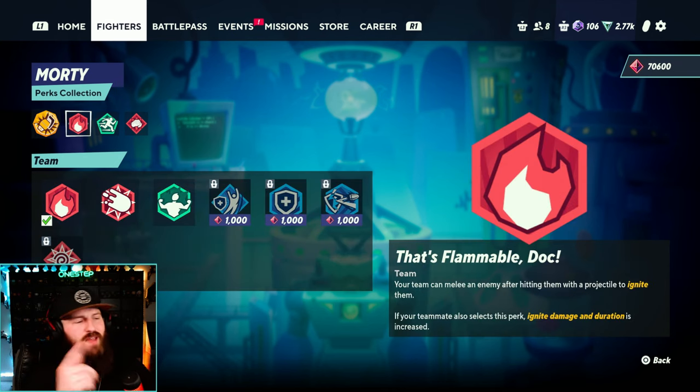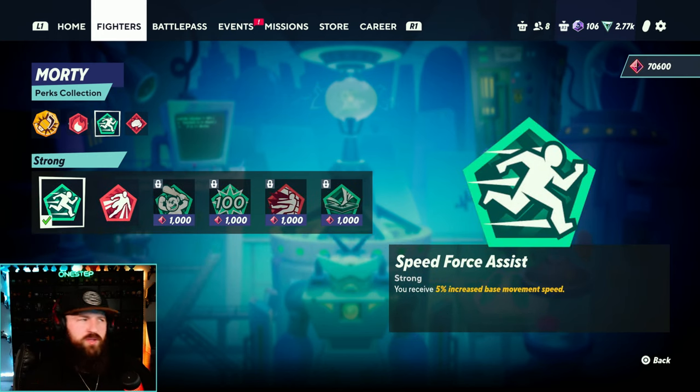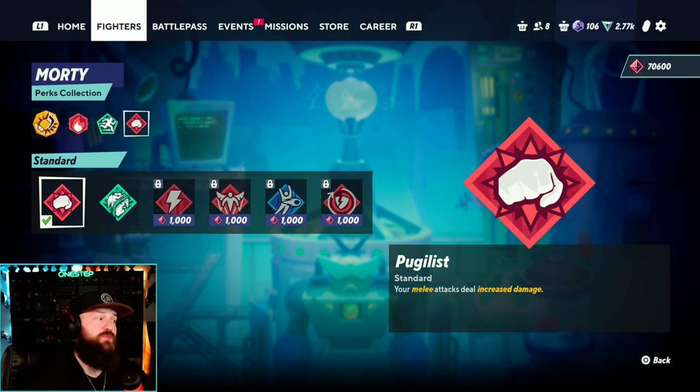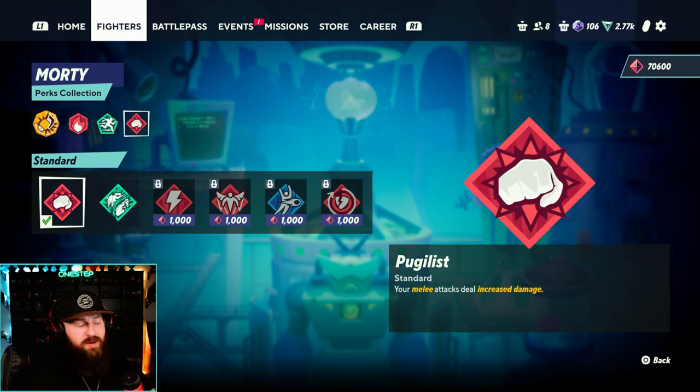Morty has more than a couple projectiles, so using 'That's Flammable, Doc' is a good choice — your team can melee an enemy after hitting them with a projectile to ignite them. You can also use Snowball Effect, Purist, and Motivations for more damage. He's a bruiser-slash-mage and I always want more speed, so I use Speed Force Assist or Too Fast to Block — where your dash attacks break armor. If you're fighting a tank or bruiser that uses a lot of armor, Morty's one-hit dash attack makes Too Fast to Block really good. I usually use Speed Force Assist more often though. He's got good melee attacks, so increasing that with Pugilus is a good option. Since we have ways to hit from mid to long range, Armor or Kill It — where hitting an armored enemy briefly stops them from using armor — is also solid. But I typically use Pugilus more for the damage.